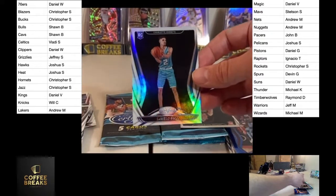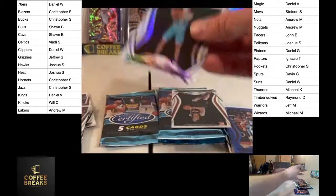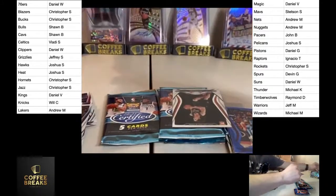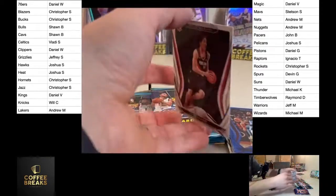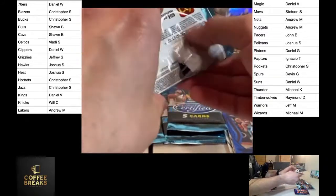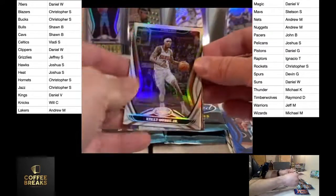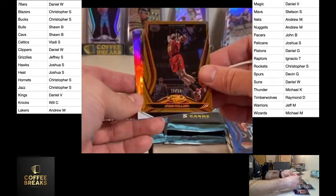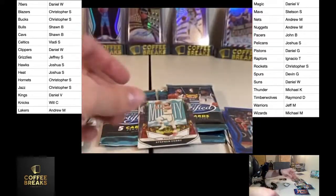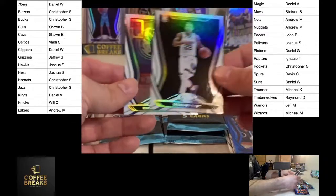Not seen that one before — Signed Sealed Delivered Duncan Robinson auto, Joshua S. And there's a LaMello right behind it — LaMello, almost like a postage stamp action. A little LaMello for Chris S. CJ Ellaby — I like that card, not the biggest Duncan Robinson guy personally, but you can never be mad about getting a nice-looking auto. Oubre, John Collins out of 99 — couple of John Collins cards tonight. John Collins for the Hawks. Steph Curry — that's Manny Bain.